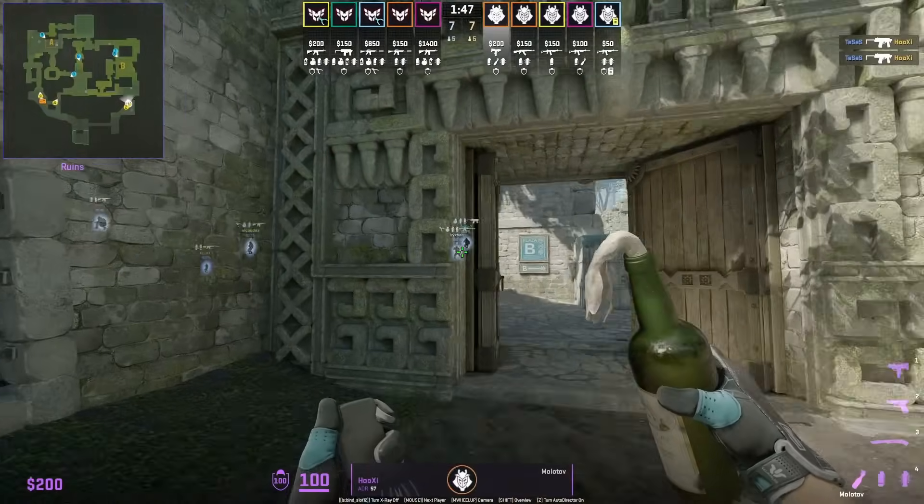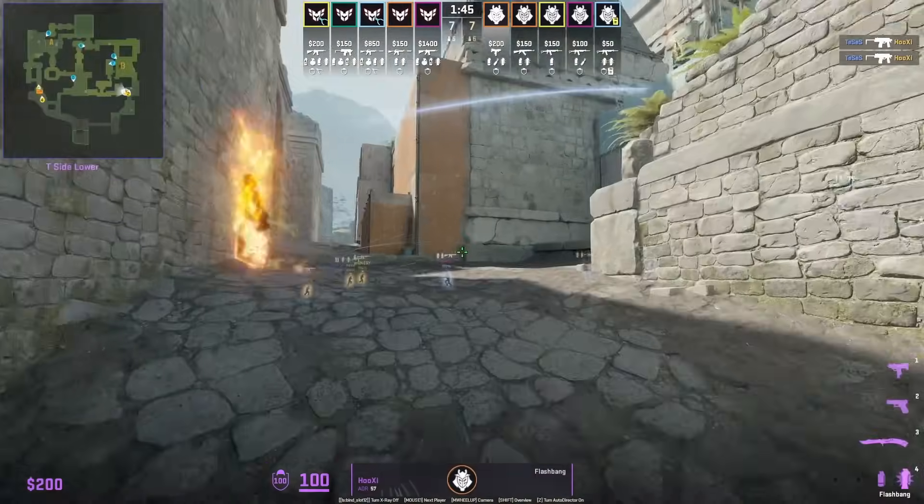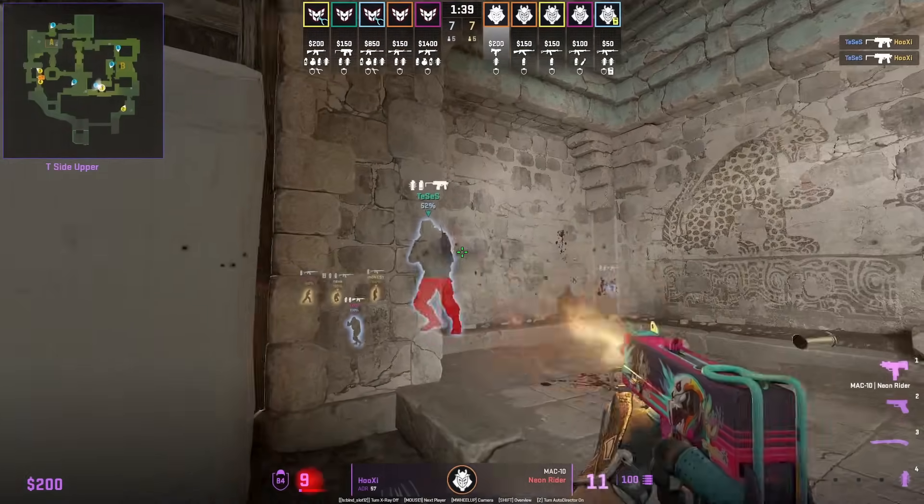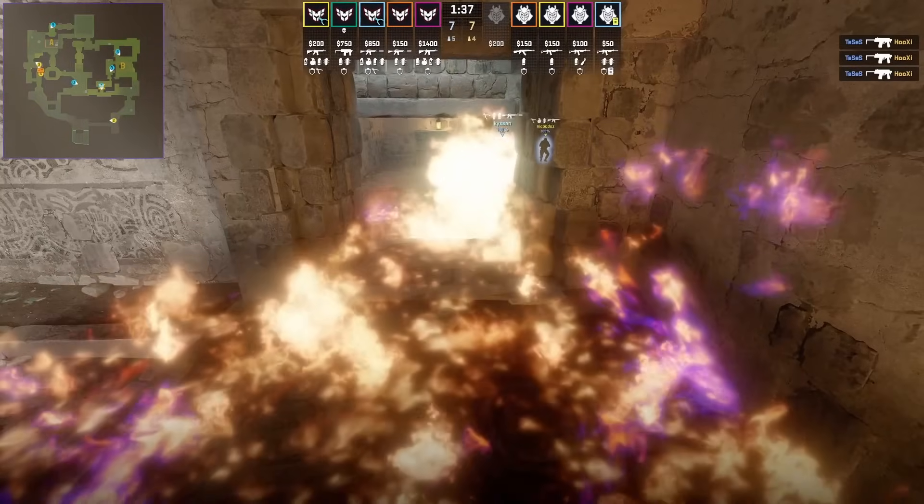The fast cave molotov is starting to be used by tier 1 teams such as G2 as well as Team Liquid. The CT does push through it and does get the flash, however Hooksy was not able to capitalize.